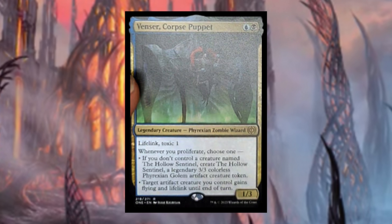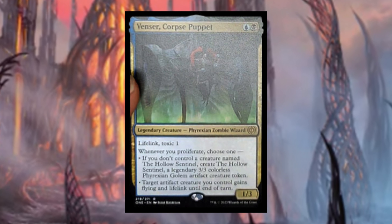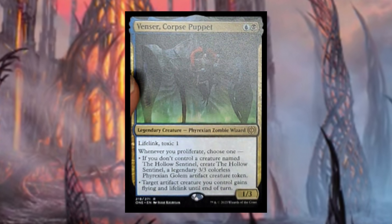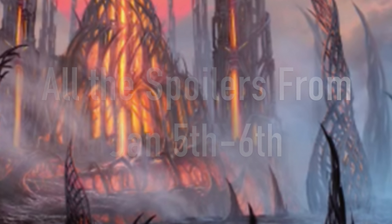Lastly, Ventnor, Corpse Puppet costs blue and a black — legendary Phyrexian zombie wizard with lifelink and toxic one. Whenever you proliferate, choose one: if you don't control a creature named The Hollow Sentinel, create it — a 3/3 colorless Phyrexian golem artifact creature token — or target artifact creature you control gains flying and lifelink until end of turn. Poor Ventnor got turned into a corpse puppet. This is a deck you'll build around, creating a bunch of Hollow Sentinels and giving them flying and lifelink.